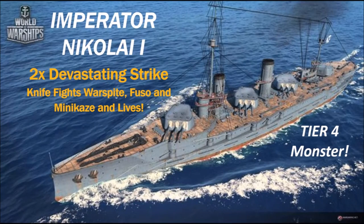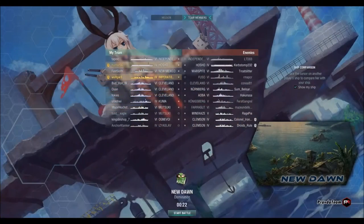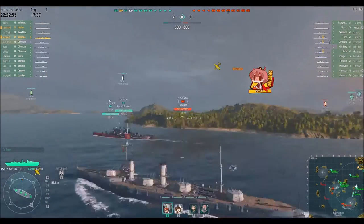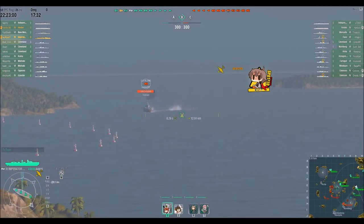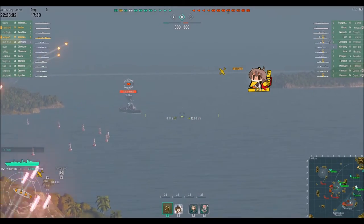Hello once again my friends, Wolfgar here with another great World of Warships video. Today we're running the Tier 4 Emperor Nikolai I battleship. It's a premium Soviet battleship. It hits hard, but the most important thing about this ship is, boy, it can take some hits.